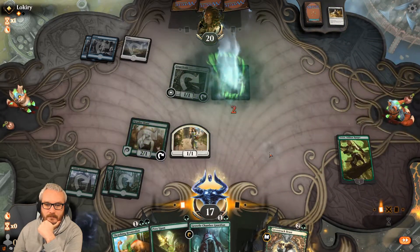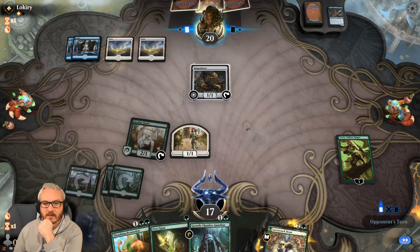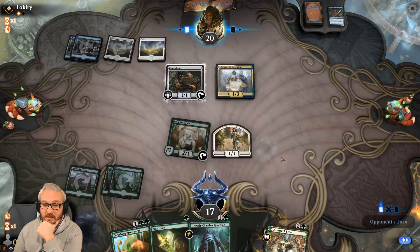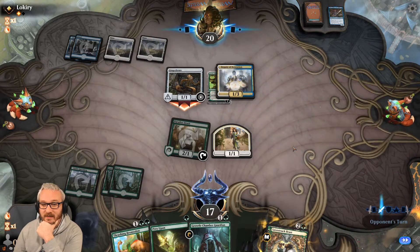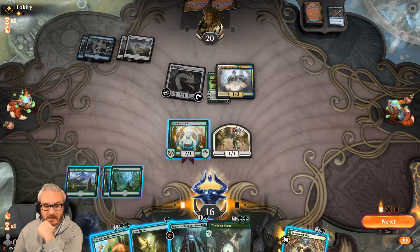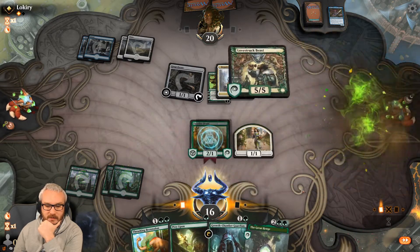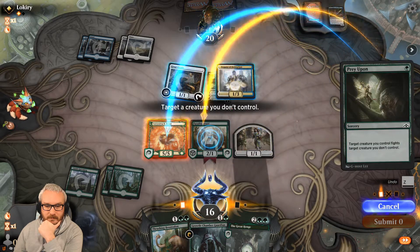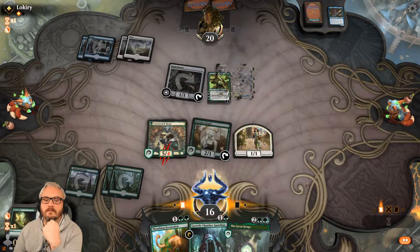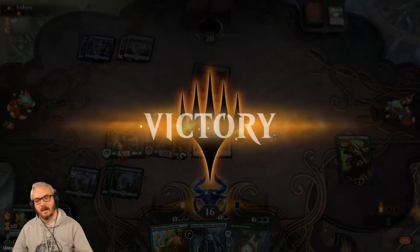Now we just play our Vivian. He has to keep spending one mana each turn for his Ginger Brute — he'll try to kill the Vivian or do something else. But I have a Prey Upon, so our Vivian is going to come back with full loyalty. This guy is not unique playing this deck. All right — game one, good for you.